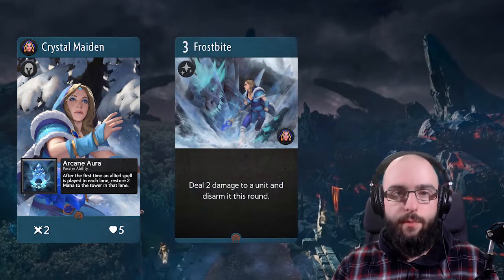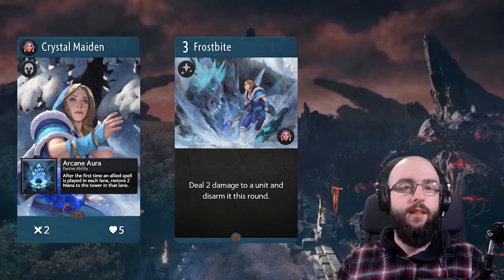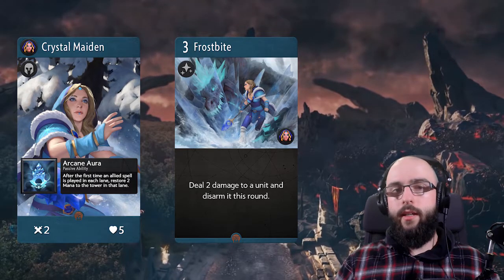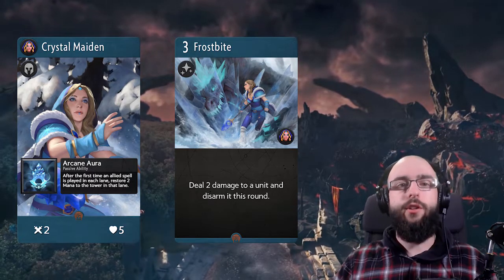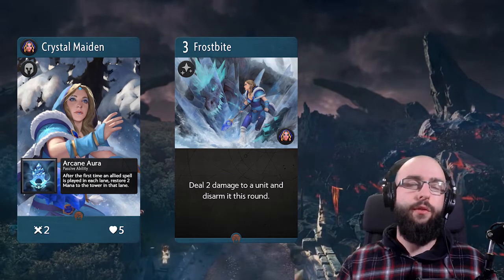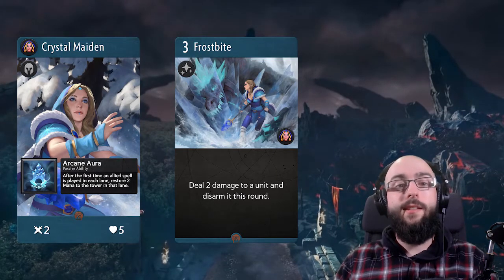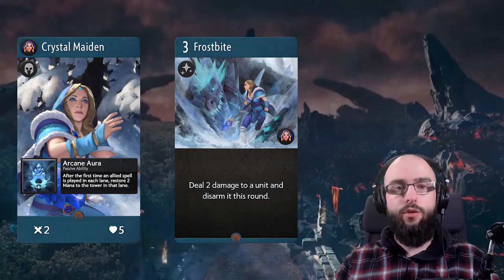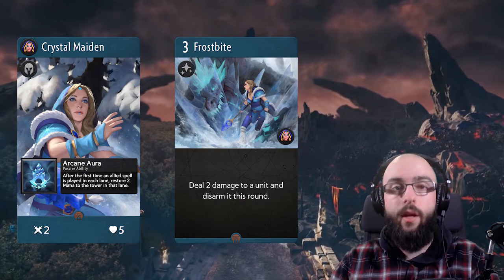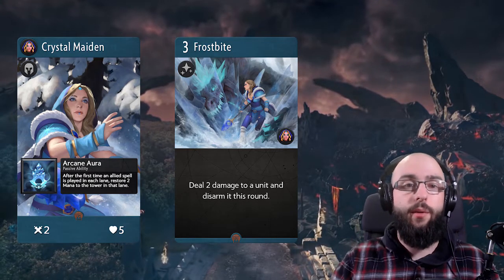Her signature card is Frostbite. It's not quite the same as the Dota 2 counterpart, but it's fairly close. In Dota 2 it's actually a dot — it also stuns the unit so they can't move and can't attack. I'm surprised they didn't go for the dot, because it's doable in a card game. Maybe it would have been too slow or underwhelming. But at least they kept the stun part, which is the disarm. The strong part about disarm is that enemies won't do damage, but you can still do damage to them. This is fantastic to keep her alive or protect another squishy blue hero that provides a lot of utility.